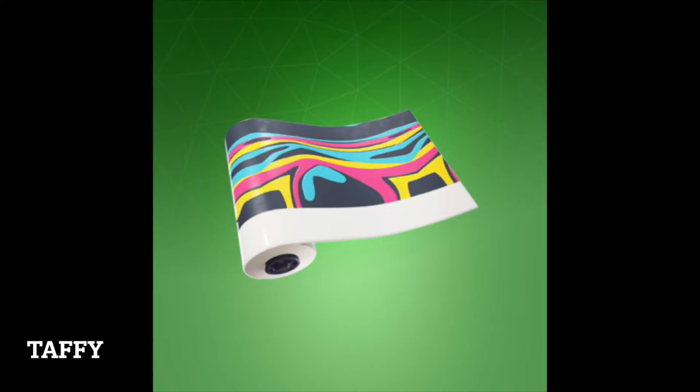Taffy is an uncommon Fortnite wrap. It was released on August 31st, 2019 and was available 632 days ago. It can be purchased from the item shop for 300 V-Bucks when listed. Taffy was first added to Fortnite in Season 10.